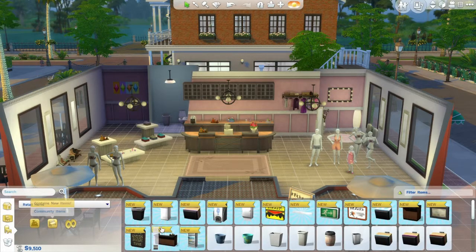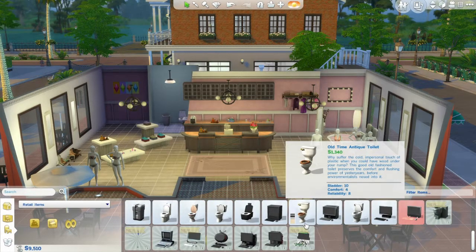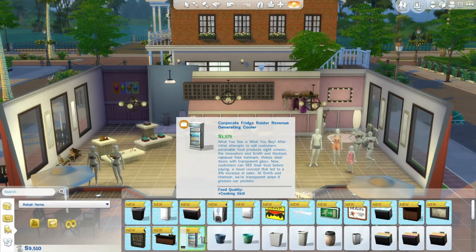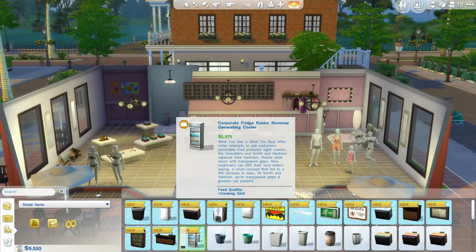These are community items - most of it we already have. There's a new fridge - cool, I like that fridge. I guess you can put that in a bakery if you wanted to. I'm not sure if you could sell things from it - Revenue Generating Cooler. I guess you can - cool.